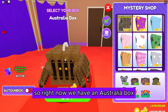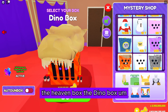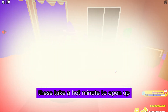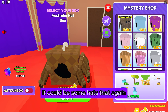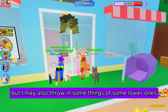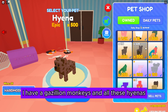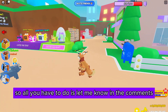It's mostly going to be these higher boxes — whatever happens to be in them at the time. Right now we have an Australia box, and it could also be the medieval box, the heaven box, the dino box. I could also throw in some hats, probably higher-level ones, but I may also include some lower ones if I think they're cute. I have a gazillion monkeys and all these hyenas.